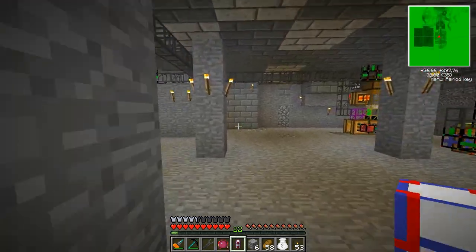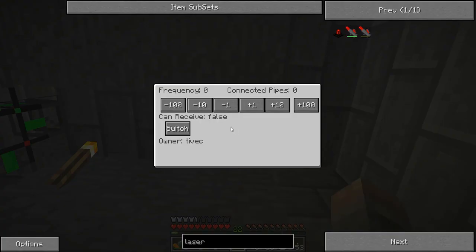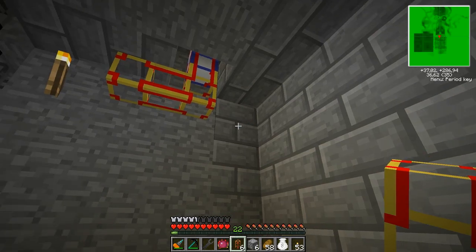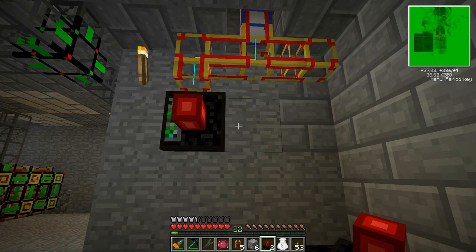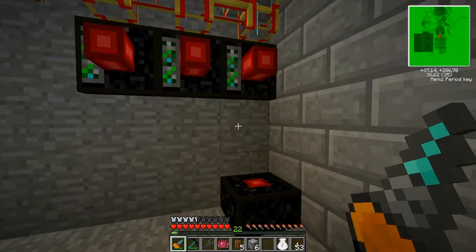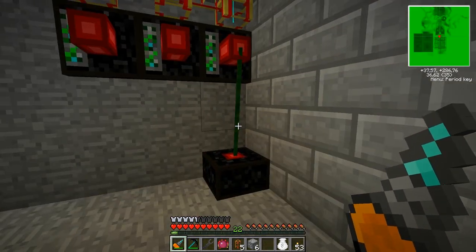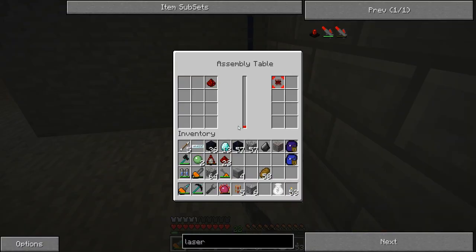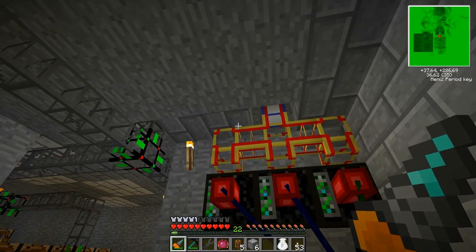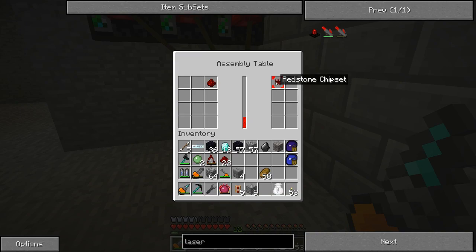I'm going to put the power pipe here - that's going to be connected to frequency one, and then three for my three lasers. Let's see what happens if I put in some redstone and ask for a redstone chipset. It seems these guys - oh, they use a lot of energy. Well, it does seem to work. I'm going to have to increase my power output by a lot. These guys will slowly make this redstone chipset.